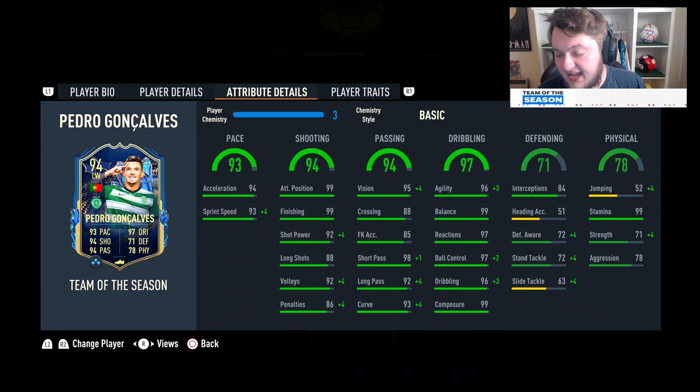He's got good interceptions at 84. A lot of what's bringing his defending down is his heading accuracy with 51 headed accuracy, 72 defensive awareness and 72 stand tackle - slide tackle is 63 which doesn't really matter. His defending stats are actually okay. Jumping is poor at 52, stamina is unbelievable at 99, strength is okay at 71, and aggression is okay at 78.